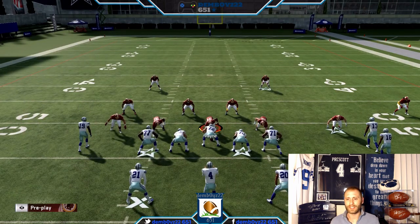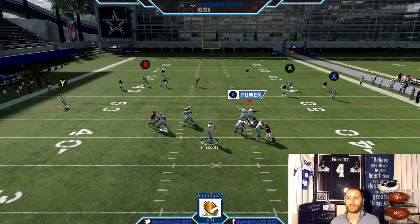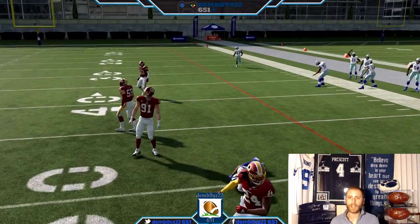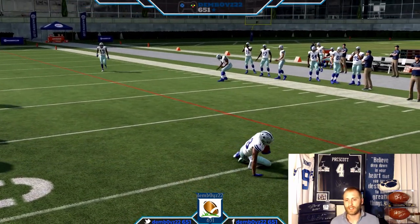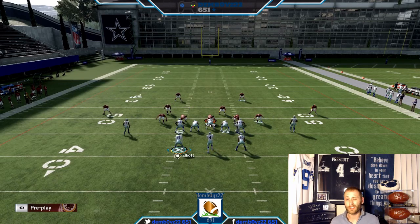Let's watch X — this is going to be a Cover Two shaded back, which is typically what you're going to see. It always comes open for a nice little four, five, six yard gain. It's super consistent, and they're gonna have to hard-flat that to stop it.